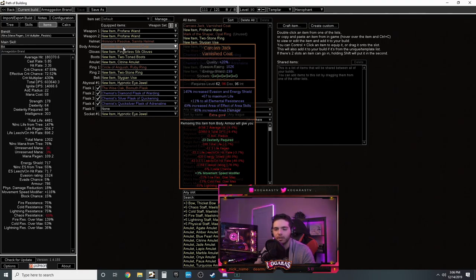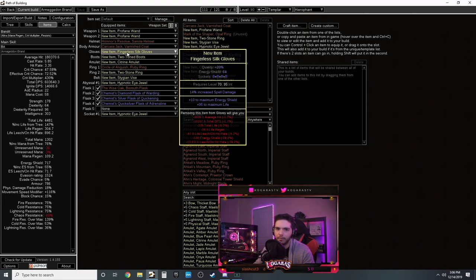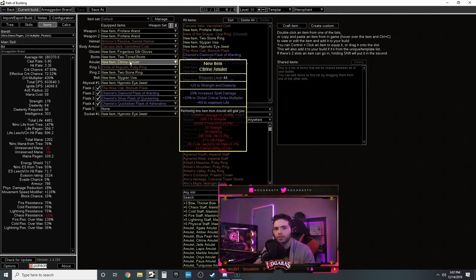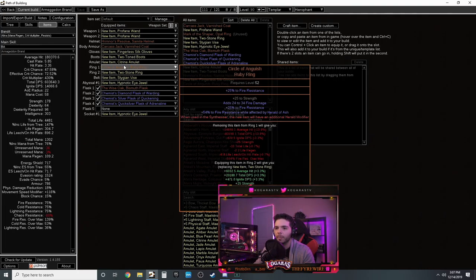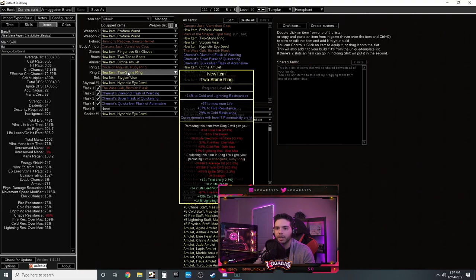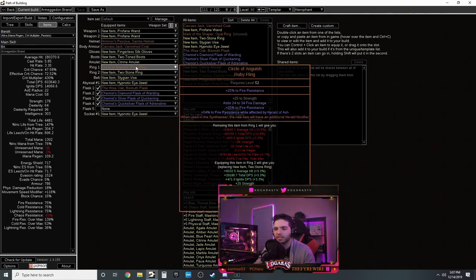Carcass Jack requires energy shield so blue sockets are easier to get. You can also use Kaom's Heart if you don't care about sockets, or Belly of the Beast, or a rare chest piece. A shaped chest piece back then had a 1% base crit added to spells - if that still rolls it would work too. For gloves, fingerless spell gloves give you spell damage, some ES, life, and resistances.